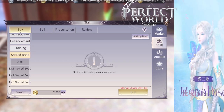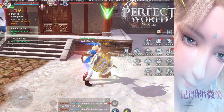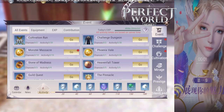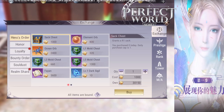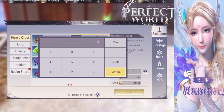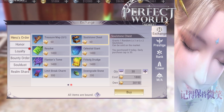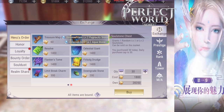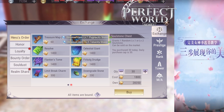Later on in the game, everyone's going to have their 4-books and 5-books built. By that time, I do not recommend getting those sacred books anymore. What you want to do is get a chest — inside the chest, you will be able to get a lot of soul stones. The soul stone chest is relatively inexpensive: if you get 30 a day, it's only 1,800 Hero Orders, so it's a pretty good deal.